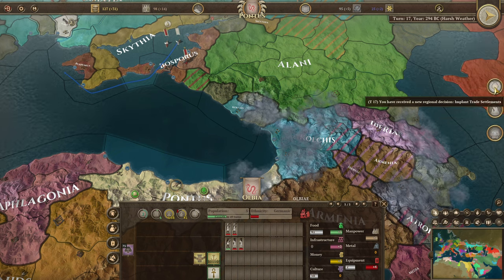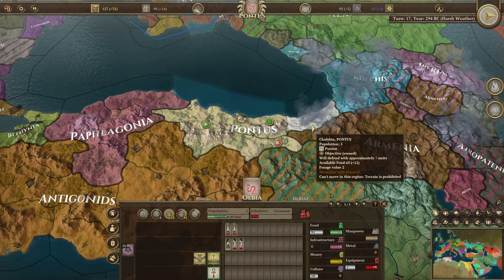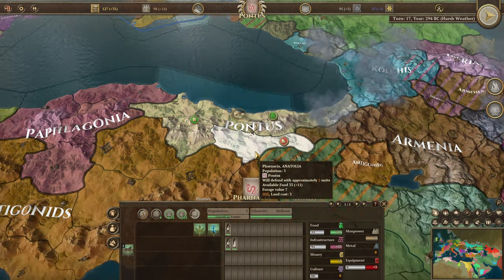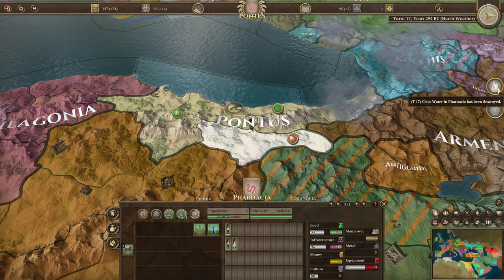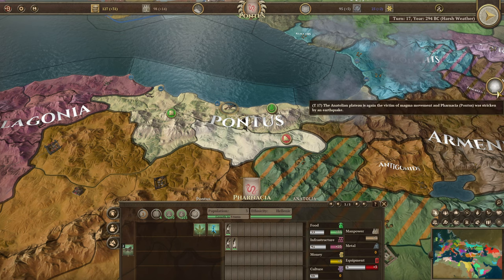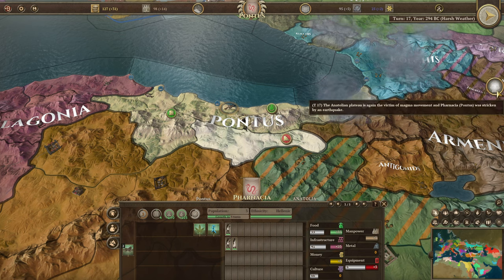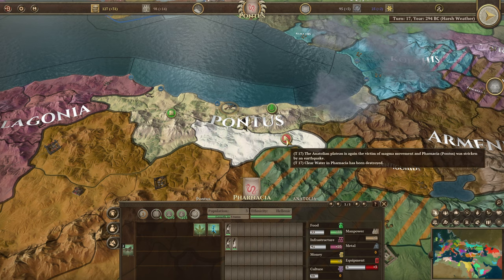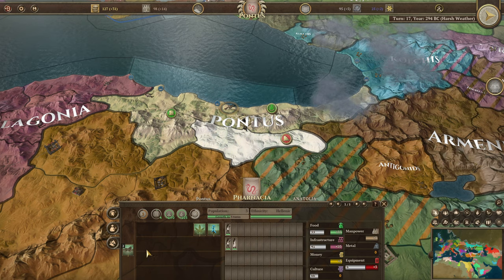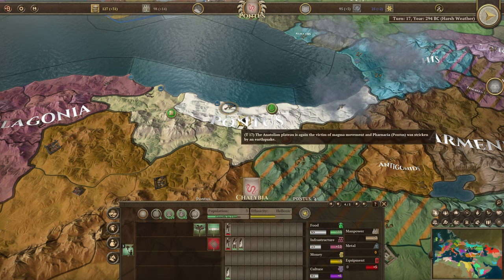We received the 'Implant Trade Settlements' decision again. Clearwater in Pharmacia has been destroyed — the Anatolian plateau suffered a magma movement and Pharmacia was stricken by an earthquake. So we lost it to an earthquake — we'll have to get that back. Meanwhile we're working on the ranch, so let's try to get that up as quickly as possible.